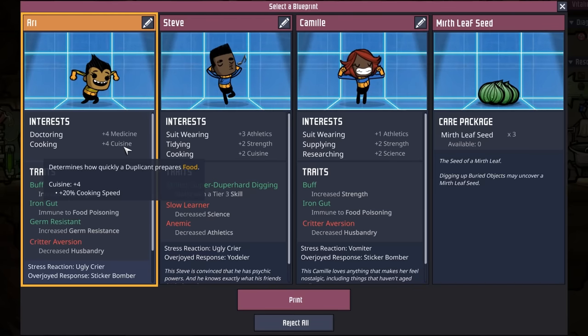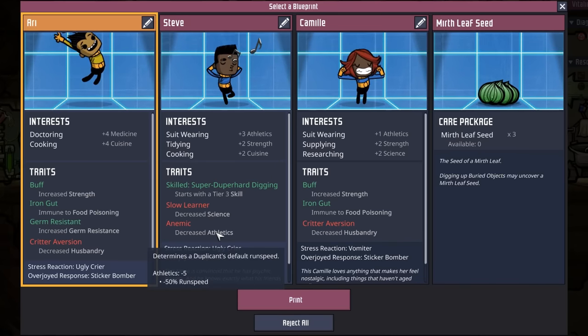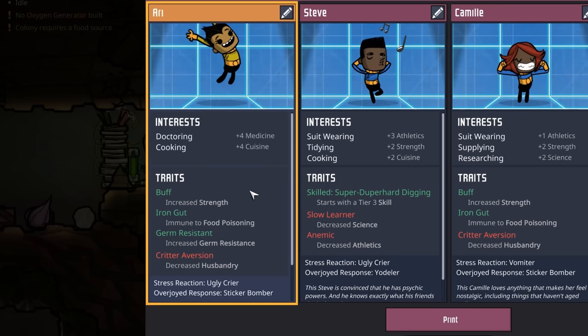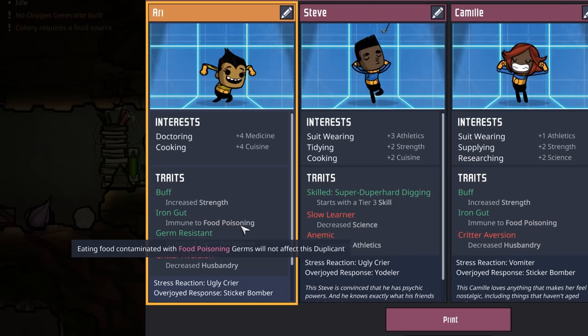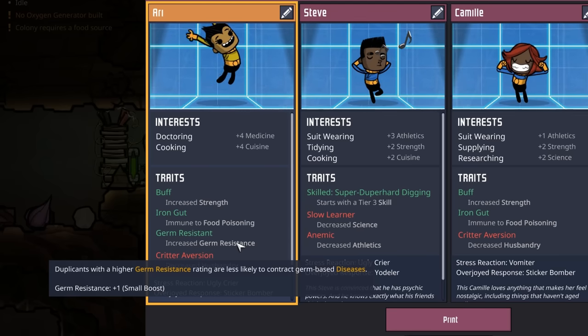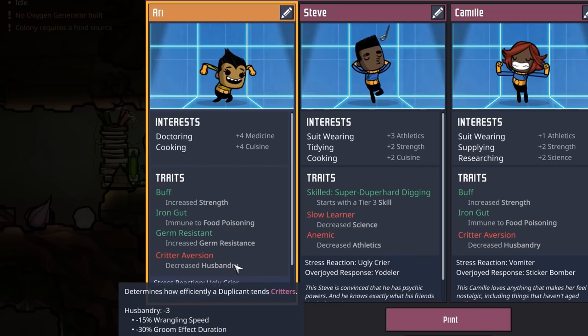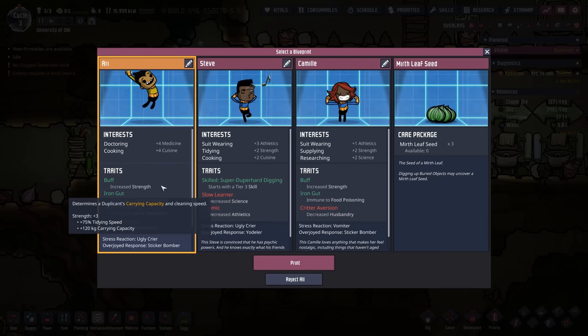We're actually going to take Ari instead. Ari has the cooking interest we were looking for — a plus 4 to cuisine gives plus 20% cooking speed. Ari starts buff (plus strength), has an iron gut so they're immune to food poisoning, and they're germ resistant, giving better chances against other diseases. The only negative is decreased husbandry, meaning they're not fond of critters — but since Ari won't be working with critters, that doesn't bother us at all.